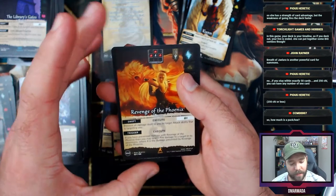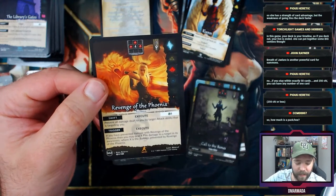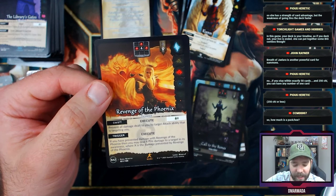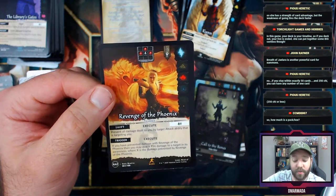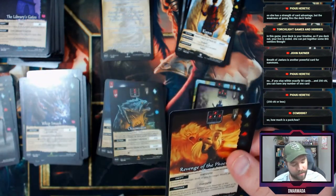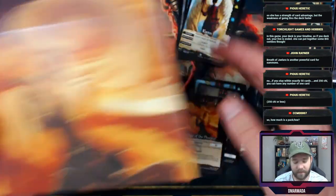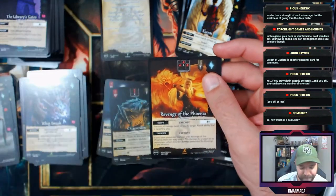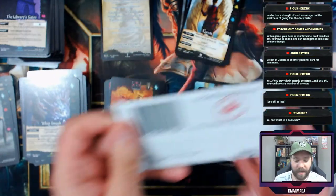Revenge of the Phoenix — swift execute: prevent all damage dealt to you by a target attack ability that is targeting you. Trigger: if you've prevented damage, deal X fire damage to a target in its awareness where X is the damage prevented. So you just redirect it — which is cool because this is also straight up the art from the box. Looks great on the card.